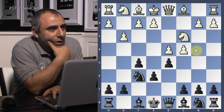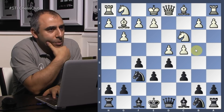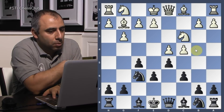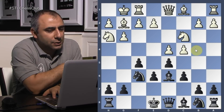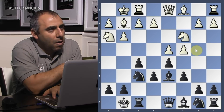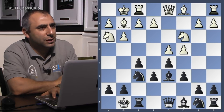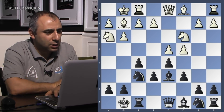So, I play d5, b5, trying to get a Stonewall. Bishop g2, c6. Knight h3, bishop d6, he castles, I castle. And now he played a move — I'm going to put it in training mode so you don't see the moves, because I'm going to ask you to find it. He plays queen c2.